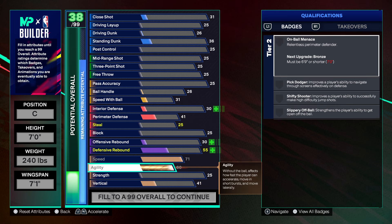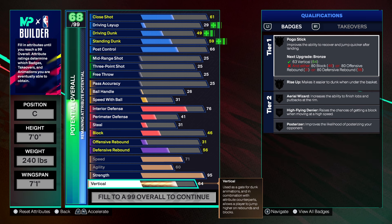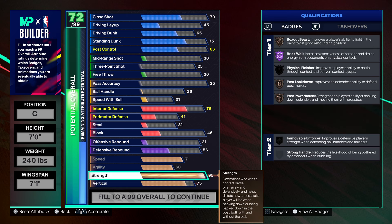We're going to max out our speed, max out our agility so it can be as quick as possible. You want to bring your strength to a 95 and then you want to bring your vert to a 75.